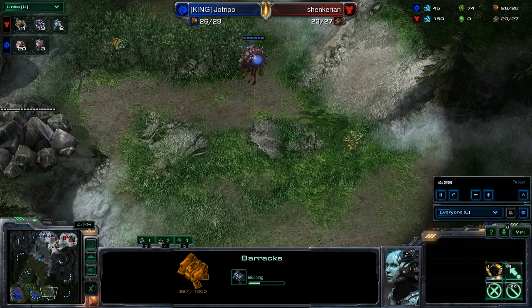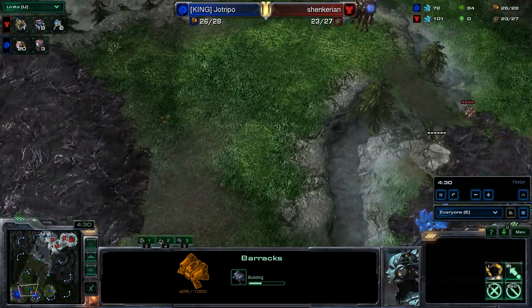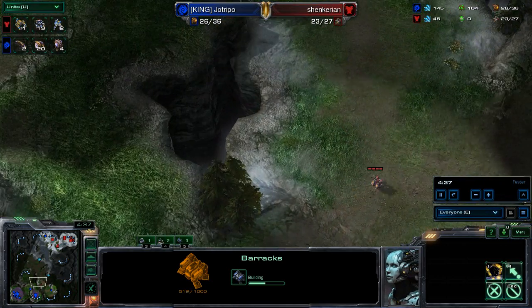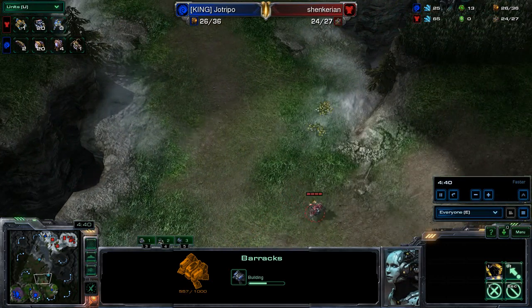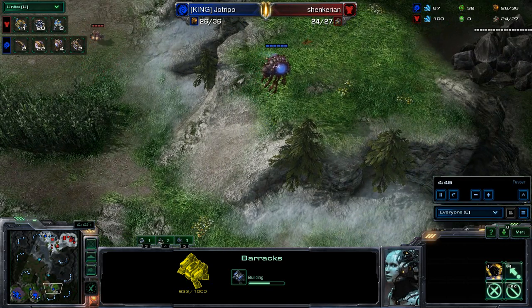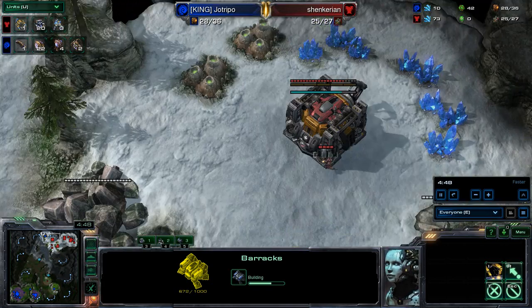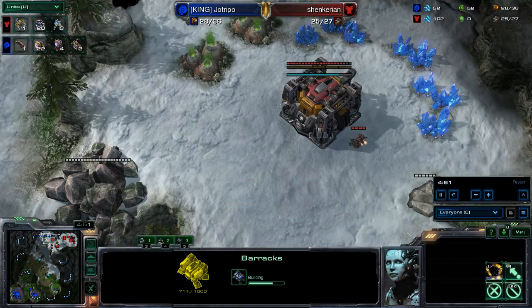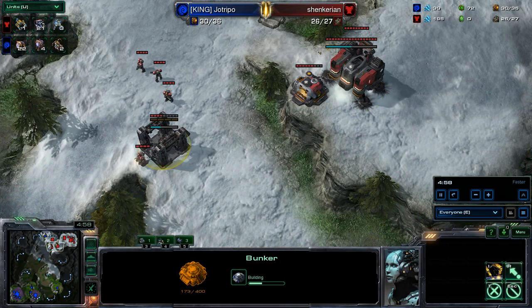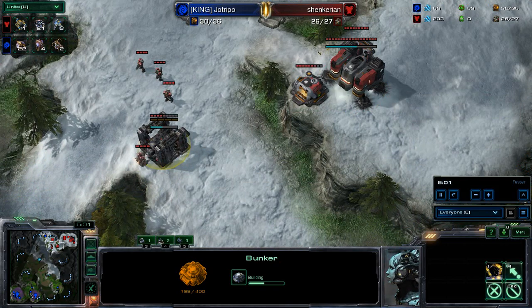In the meantime, his Zerg friend hasn't really done anything outside that Spawning Pool, but the SCV is getting the full scout off and is finally ready to leave — got the intel he needs, knows he's got a little bit of time to build up. Get at least one bunker out in case we get some early Zerglings. Or maybe not — he might just leave that expansion high and dry. Nope, he is actually going to get that bunker. Very well done.